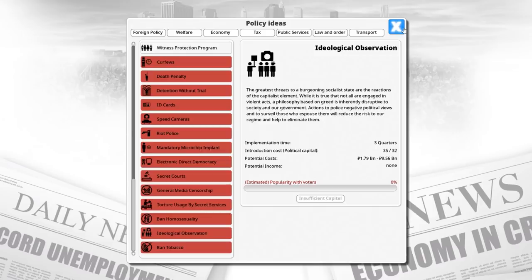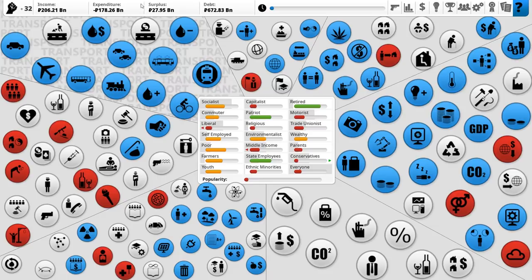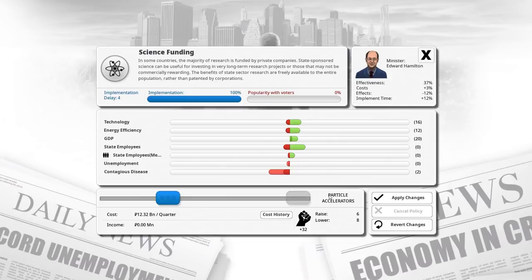We're going to get 29 political capital this turn, so we've basically got 22 political capital to spend. I think we should increase our spend on the military - bump it from 13 up to 28. That will reduce unemployment quite considerably. Also science funding - that's a really good one to introduce, it just increases technology, GDP, et cetera. Let's bump that up. Our expenditure at the moment - debt interest is currently 7 billion, our sixth largest expense.